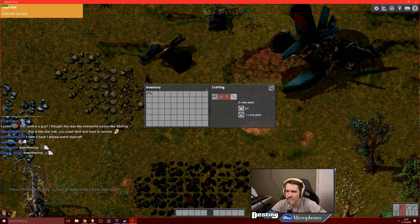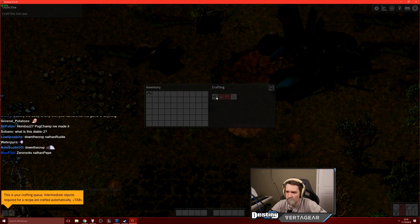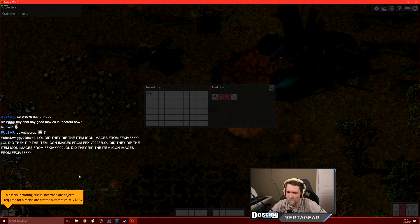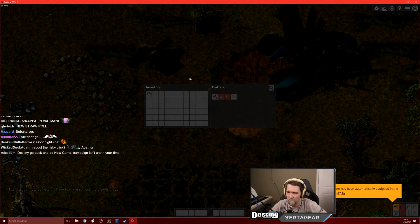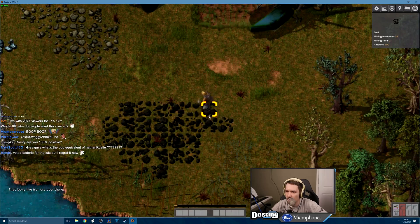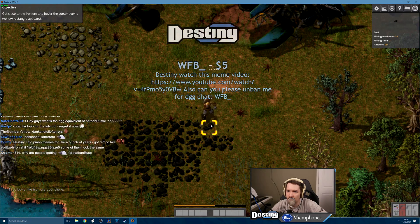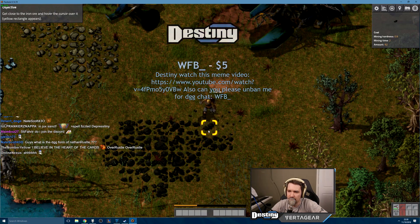Okay, I'm gonna make an iron pickaxe — an iron axe. This is your craft queue; intermediate objects required for recipes are crafted automatically. Okay, the iron axe is automatically equipped in the tool slot. Oh shit, oh dude, I'm doing it! Got close to the iron ore.